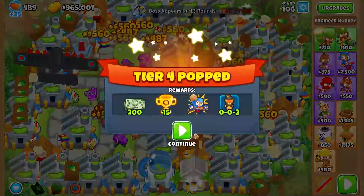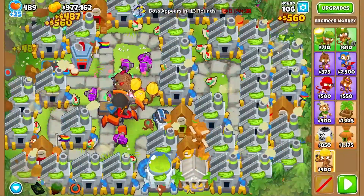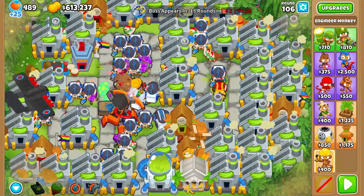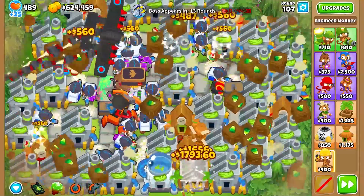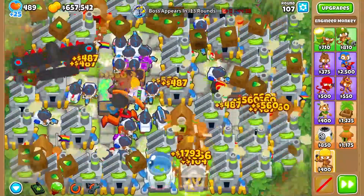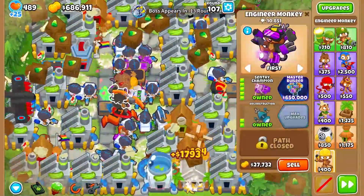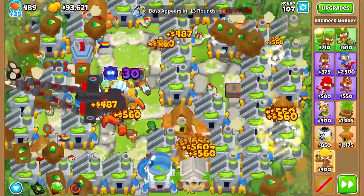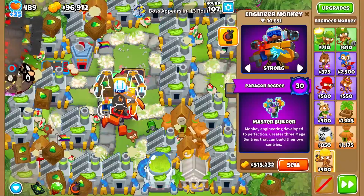Since our Ace Paragon is going to be last, we're going to go ahead and grab the Engineer Paragon next. And just nice, we can fit our Engineer Paragon right here. And voila, we have defeated Dreadbloon Elite tier 4. So all that's left is just a few more tiers and then we are done. And now that we've filled the map with Overclock, we should be able to get a maxed out Master Builder. So let's grab it. And we have a degree 30, which is not too bad.